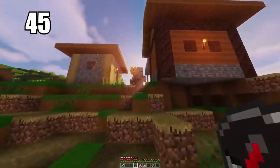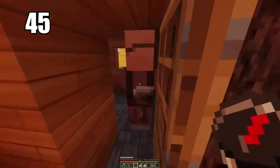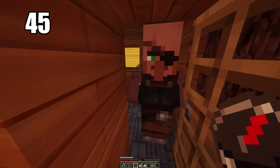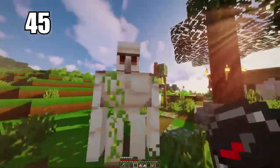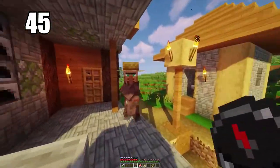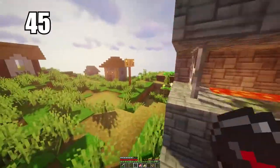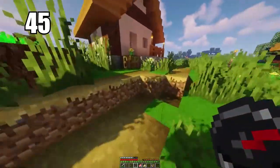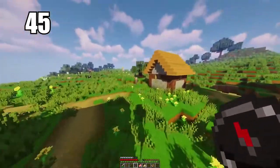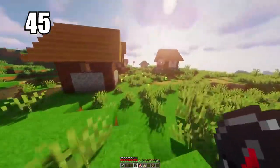Tip number 45 is trading simple items to villagers to get emeralds. I don't recommend mining as your primary source of emeralds because you just won't find too many. Instead, trade simple items like vegetables to get emeralds, then trade up with other villagers and eventually work your way up to maybe getting diamonds. That's the best way to make use of excess items, and emeralds are best used as currency to get good stuff from villagers.